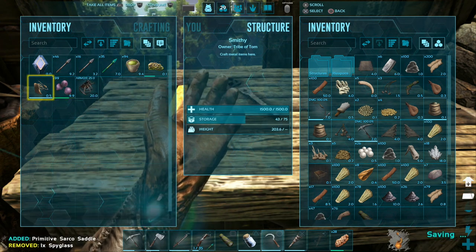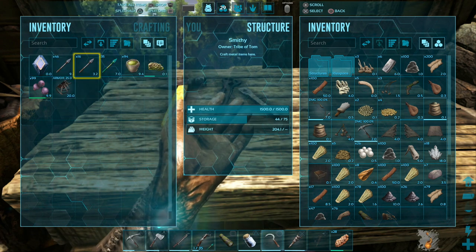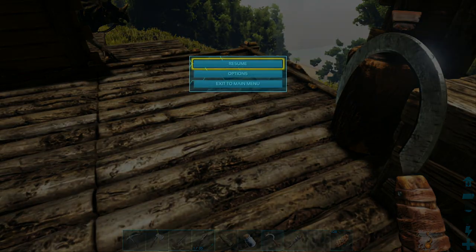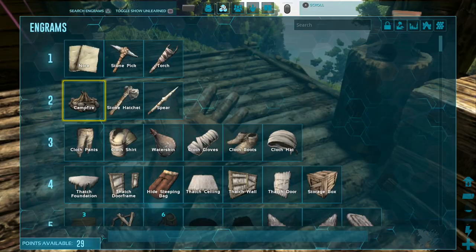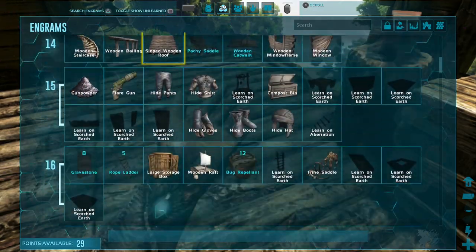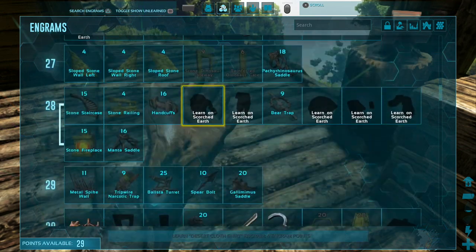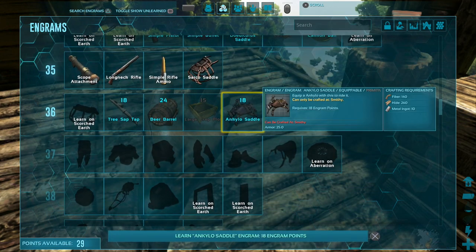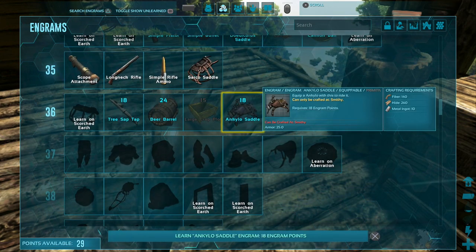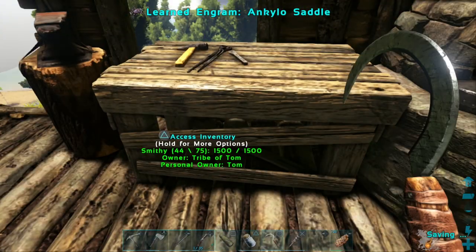Is it worth unlocking the Ankylo saddle and actually making it right now, then taking it with us? The worst case is I'll just be carrying around an Ankylo saddle. It doesn't say how much it weighs — Armour 25. It needs 10 ingots, 260 hide, and 140 fiber. Yeah, we could do that easy, I think. Just getting the ingots out of here. I'm going to need some more fiber though.